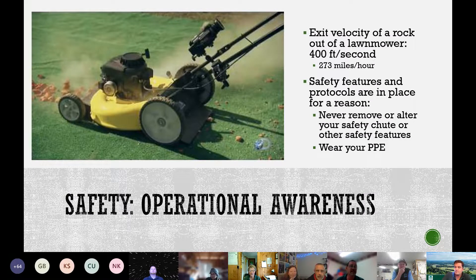The exit velocity of a lawnmower is about 400 feet per second — approximately three times as fast as a professional baseball pitcher can throw. Make sure all safety features and protocols are in place. Never remove or alter any safety equipment, safeguards, or protection. The most common issue is the exit area of a lawnmower — whether a riding mower or push mower — never tie anything to it to even temporarily lift it.